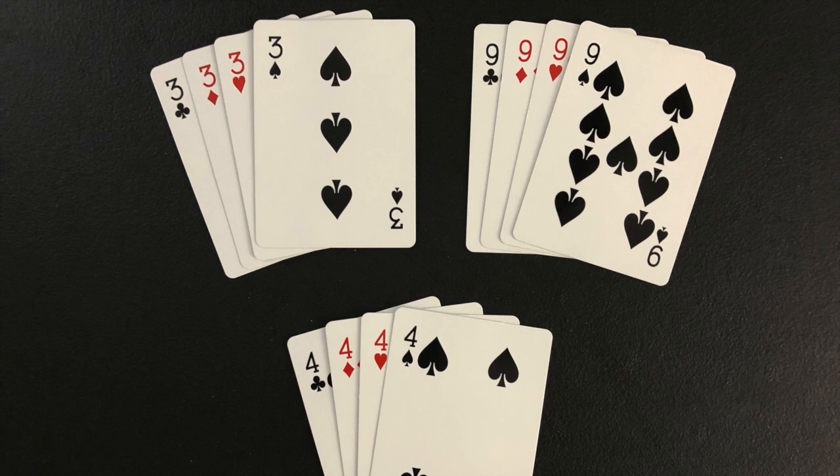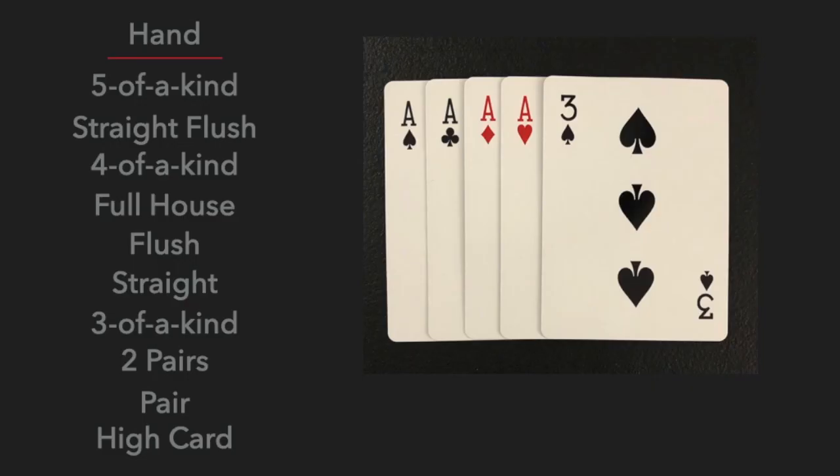There are three special cards in baseball poker. The threes and nines are wild cards and can be used as any card. When a four is dealt face up to a player, the player receives another face up card. The poker hands are ranked with the best being a five of a kind, which is possible with wild cards.